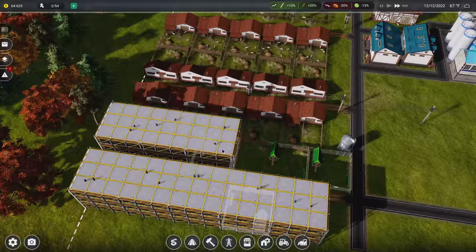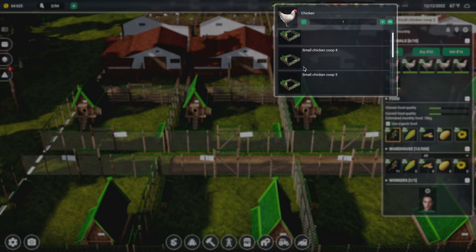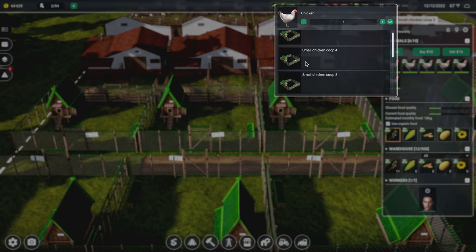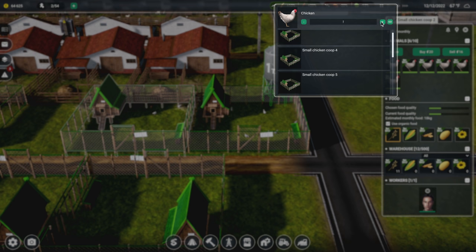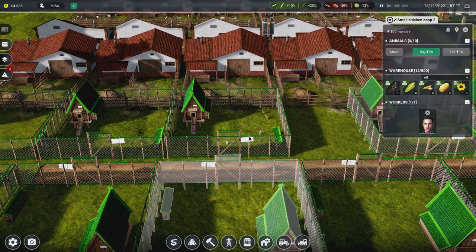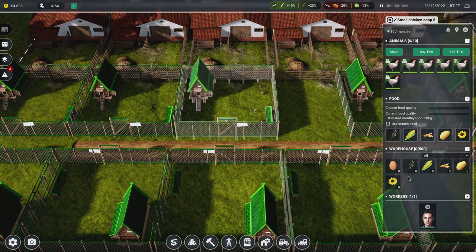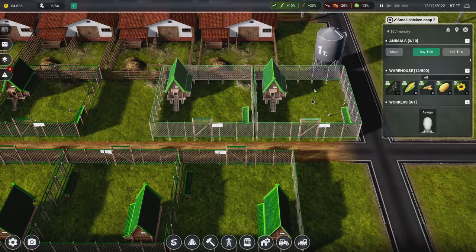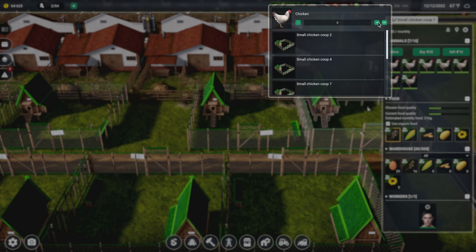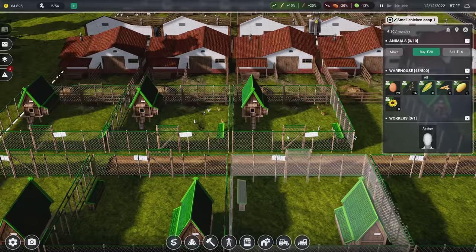I want to move all of you guys — let's see, where's coop three? It's not in the list; I guess this is five. We have six chickens in here, so I want to move six chickens into coop number five. Then I want to move these other chickens — there are seven of them — and stick those in coop number four, using organic food.